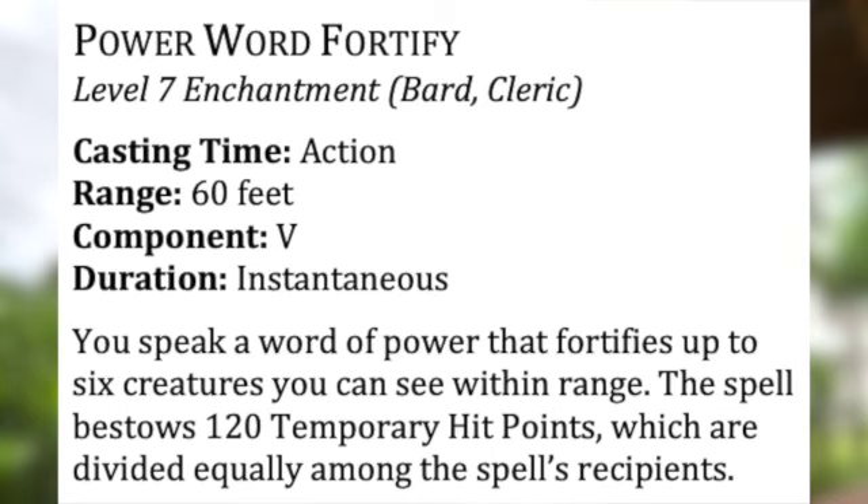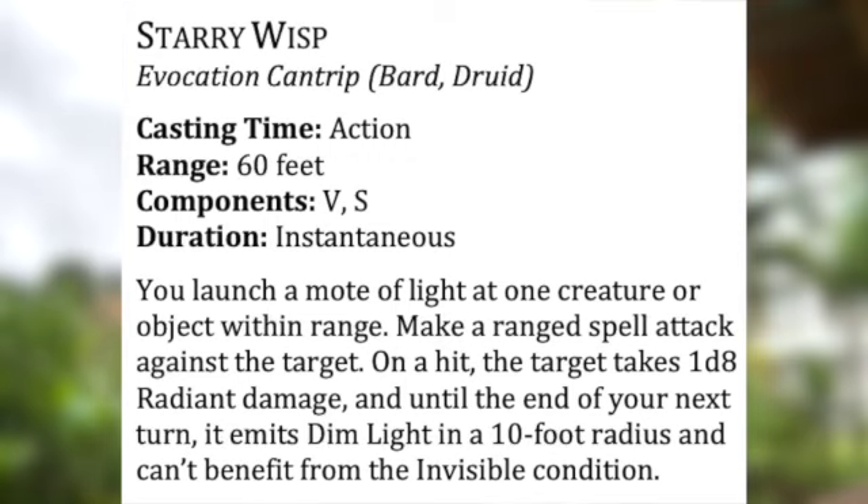They also introduced a couple of new spells. Font of Moonlight is a fun new buff spell where you emanate some light, deal extra radiant damage on every hit, and can blind attackers who damage you — hugely helpful. Power Word Fortify is a big 7th-level spell that gives you 120 points of temporary hit points you can spread around to allies as you wish. Remember, temporary hit points don't stack, so be careful not to wipe out 80 points of temp HP by casting something like False Life before combat. Finally, the cantrip Starry Wisp is a radiant damaging cantrip that negates invisibility for a round — a great tech cantrip against invisible enemies.